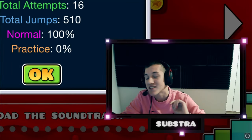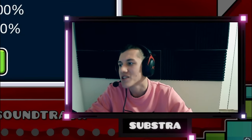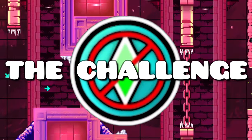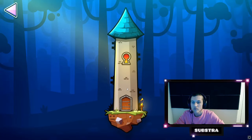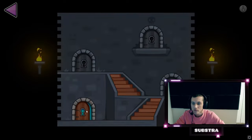So in total, Dash took 16 attempts, which is way less than I initially expected. That concludes my observation that 2.2 is still decently sight-readable. However, I was still unsatisfied with the challenge, so I decided to keep going — the tower awaits me. I've never seen any spoiler of the tower besides the sneak peeks, so I'm going into this completely blind.